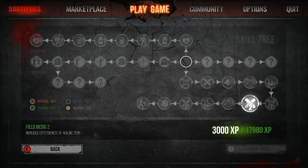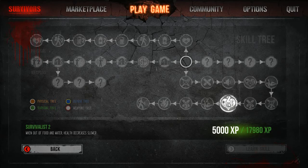The next is Field Medic two, which increases the effectiveness of healing items. That's for 3,000 XP. The next one is Survivalist two, so when out of food and water, your health decreases a lot slower than it would have with the first Survivalist. That's for 5,000 XP.